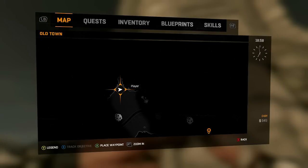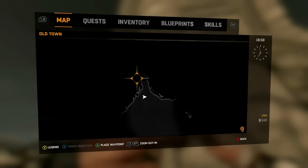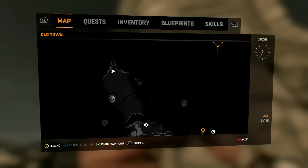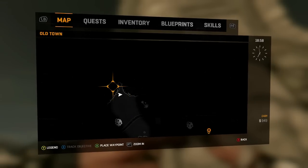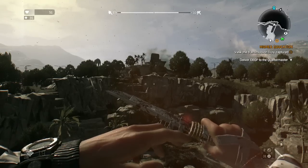To get this easter egg you have to do a couple of things. The first thing you have to do is go right here on the map — that is the Tidal Towers. It's north of the map, you can see it right there in the distance.